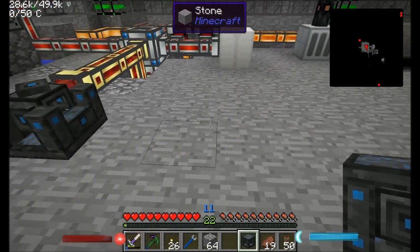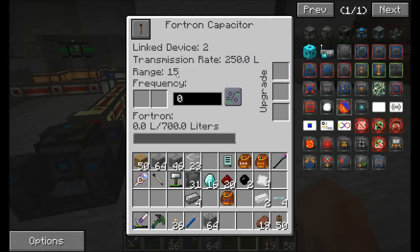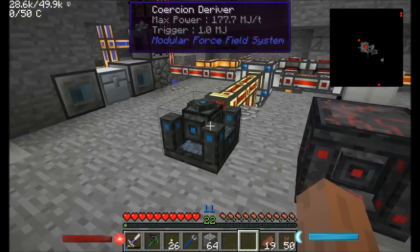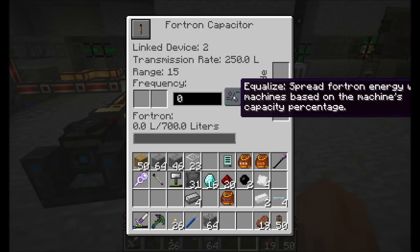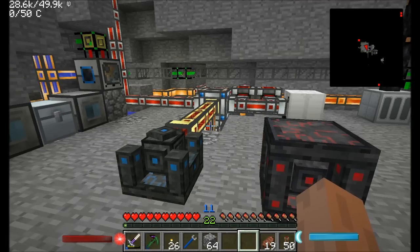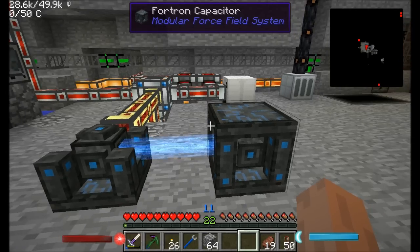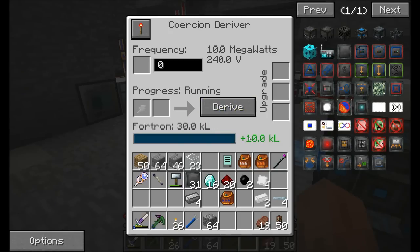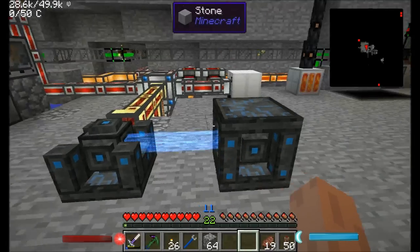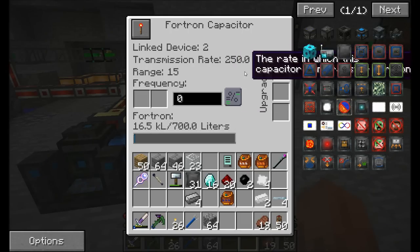The Fortron capacitor is a storage unit that can go anywhere nearby — it has a bit of a range. Transmission range is 15 blocks at the moment, and you can upgrade that with the upgrade slots. This guy can receive energy from the coercion deriver or transmit energy to other machines. In default mode he's going to try to equalize the spread of Fortron energy with all the machines, keeping everything balanced. Apply a redstone signal or hit the red button, and you'll see the energy starting to flow and building up on the internal capacitor. This guy is producing 10 kiloliters — Fortron is actually a liquid, so you can store it in tanks and pipe it with fluids.